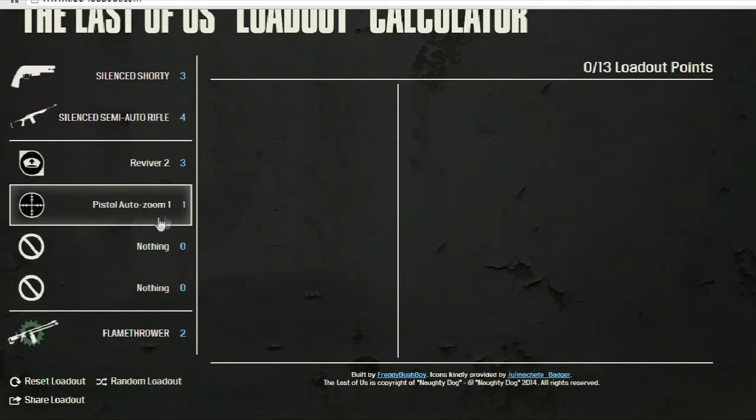And there we go. Alright, so we have the Silenced Shorty, the Silenced Semi-Auto Rifle, Reviver 2, Pistol Auto-Zoom 1 — the most useless perk in the game — combined with the Shorty, really, and the Flamethrower. So I'm going to set this class up, and I'll see you guys in the game of Survivors.